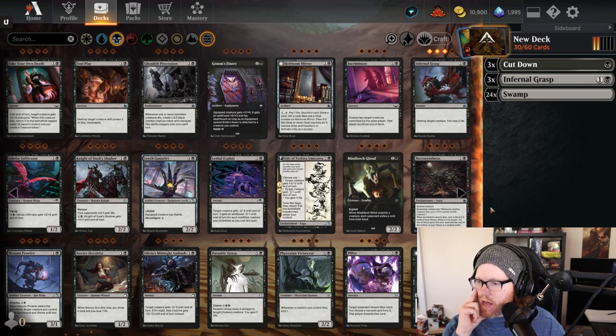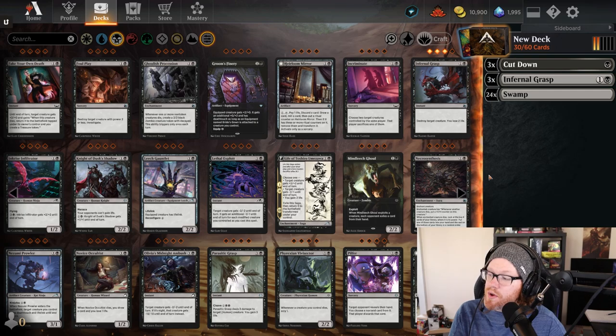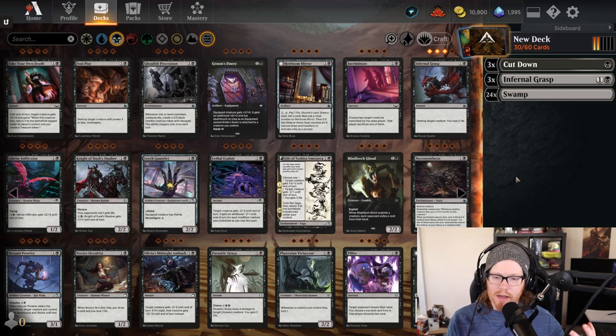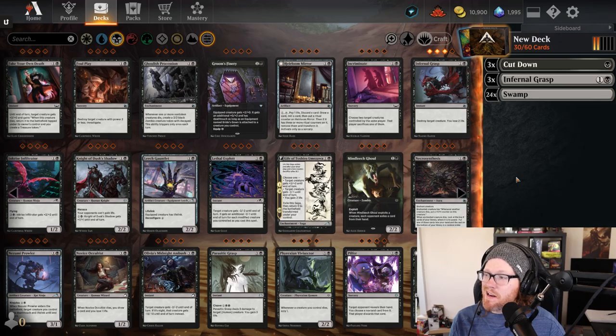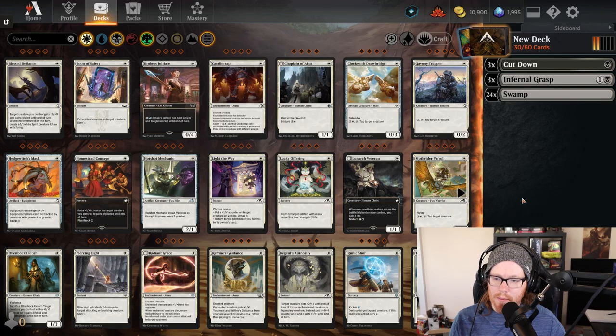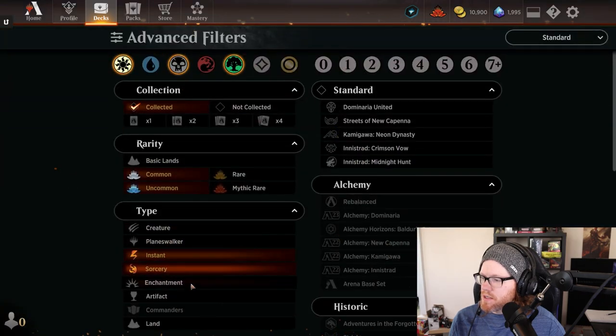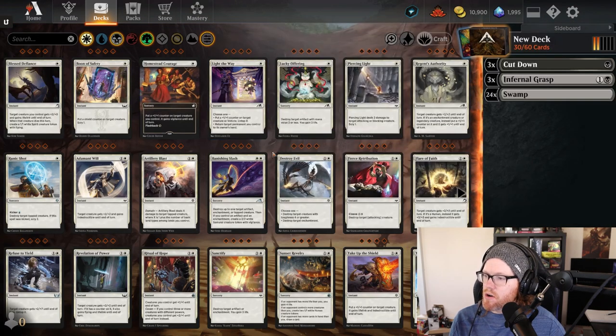We are trying to be kind of control-y, so I don't think having six removal spells is going to be enough. We probably need some other types of removal spells as well as ways to maybe recur things from the deck. I kind of want to add another color — maybe we go Orzhov but also add in green. That creates some interesting synergies. Let's filter to instants and sorceries to get our spells out of the way, then look at what creatures work well with those spells.